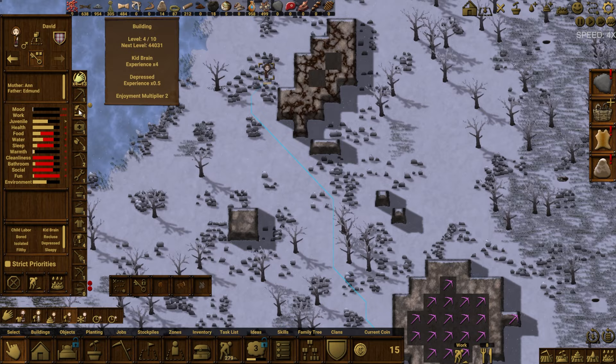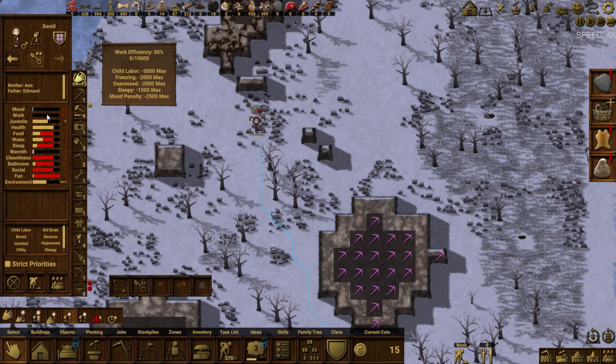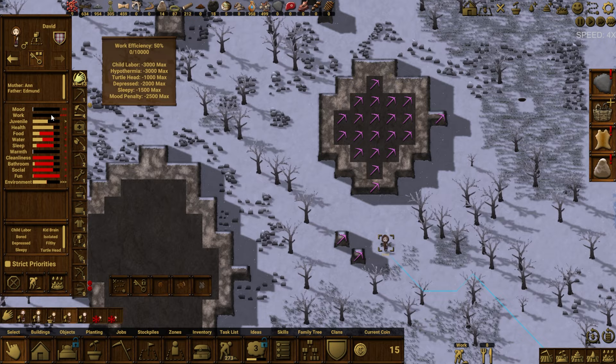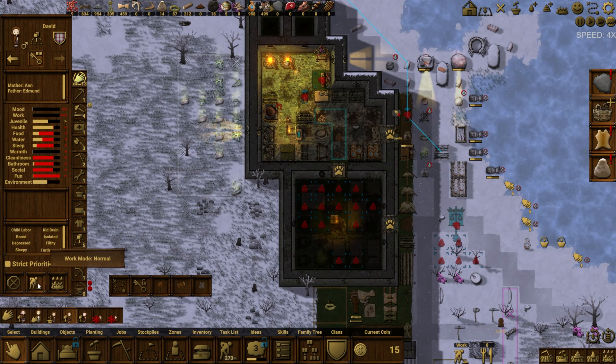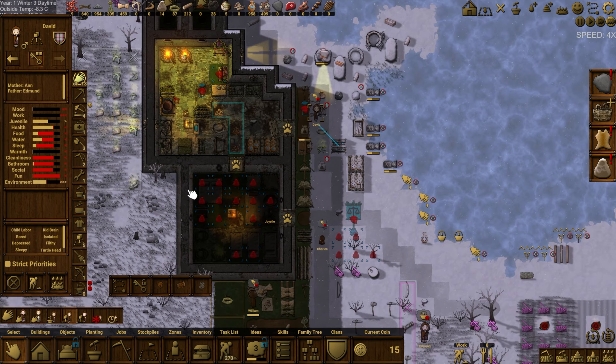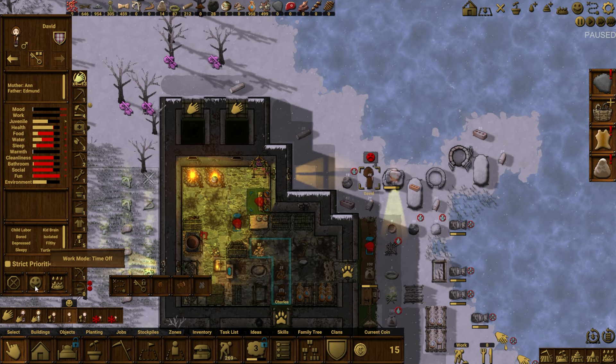His mood is absolutely trashed — minus 3,700 — and his work speed is at 50%. Mood penalty is minus 2,500, depressed 2,000. Really — is it depressed because it's below zero mood? We need him to have some time off. When you're done delivering that I'll get you into time off mode. I want the mining done, but you are in seriously rough shape. You need to socialize, use the bathroom, and clean up. Let's put you into time off mode.